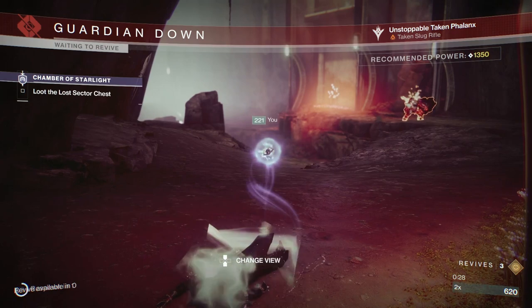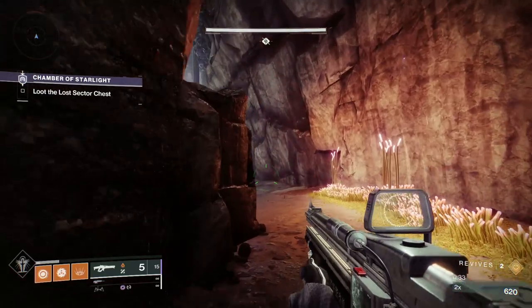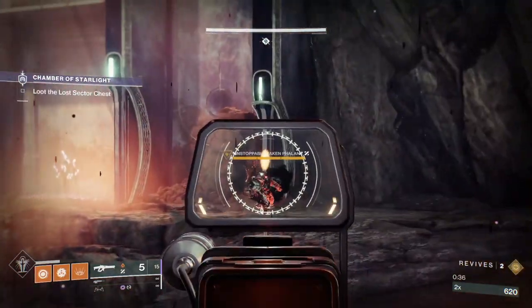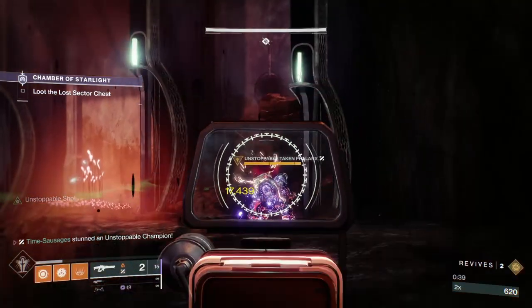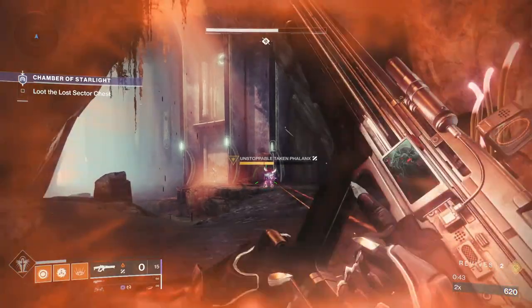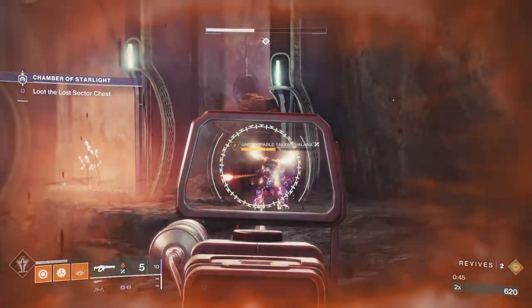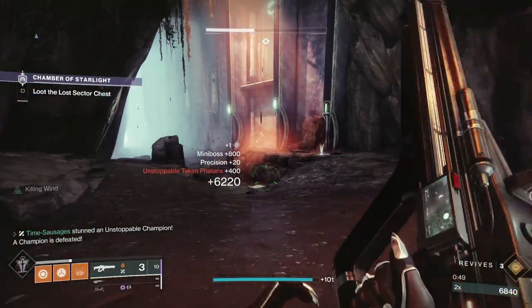I don't know if you're like me, but I'm under-levelled as usual — you can see the recommended power is 1350. Here we are back again with the same enemy who just killed me. So let's kill him. He turned his back on me — oh no, the backpack is a weak point, isn't it? There you go. At last, he's dead.